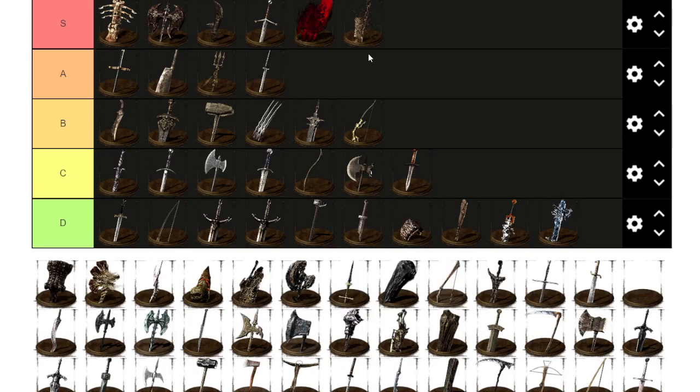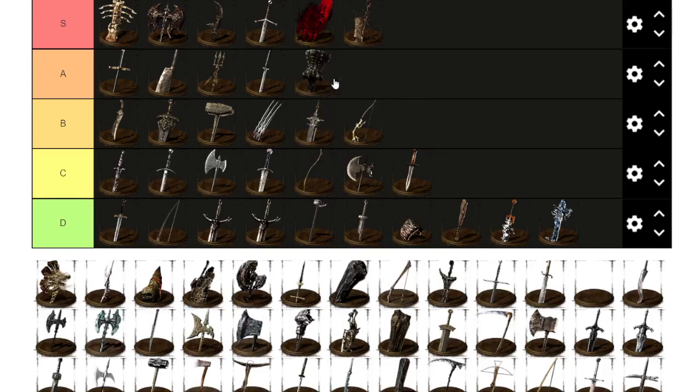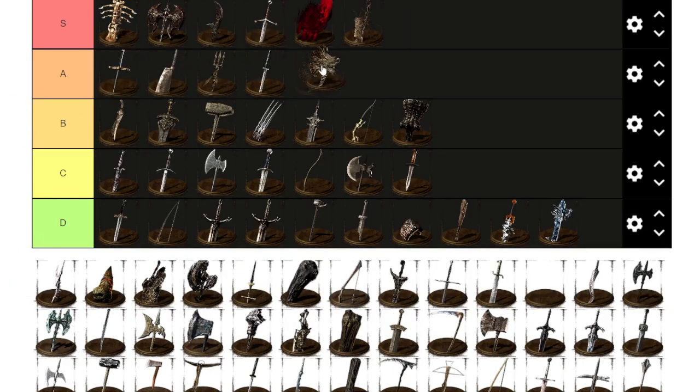Demon's Great Hammer — you get it from killing the M3 boss or in New Game Plus. It has amazing stats but is so heavy you need a very specific build. It's very hard to use, but you can definitely one-shot people with this big boy. Demon Great Axe is way lighter and has better range and moveset, so I've got to give it S tier — another strength item that can just one-shot people.